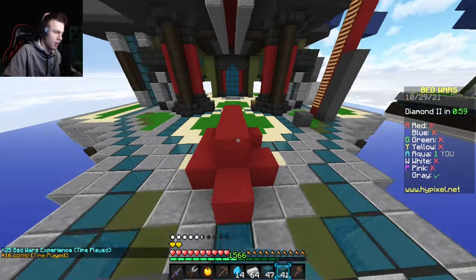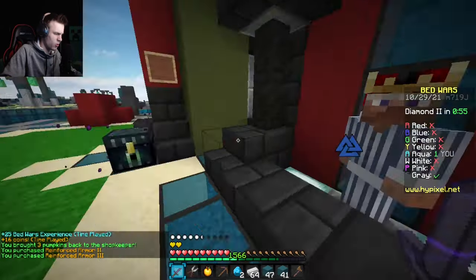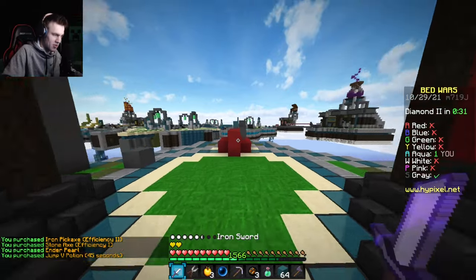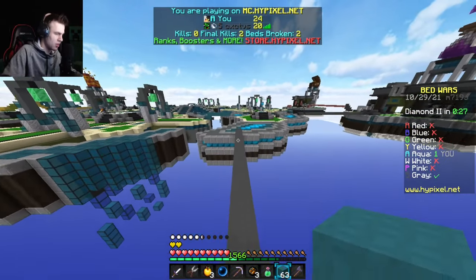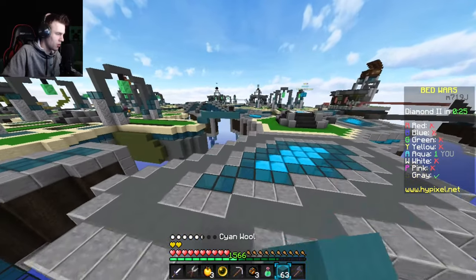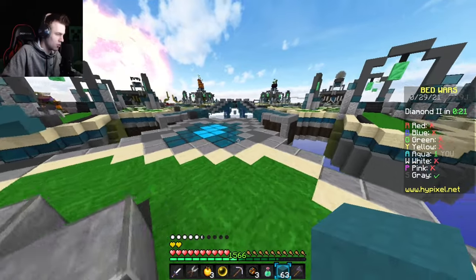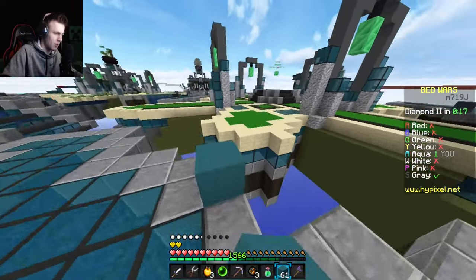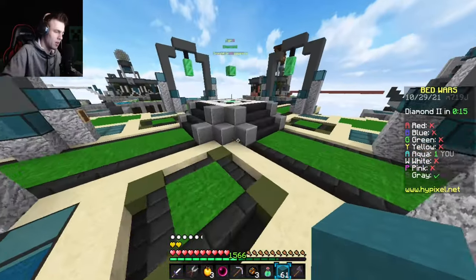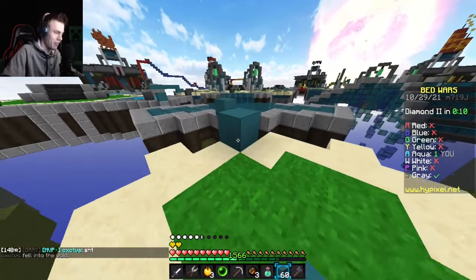We're heading over to red's base — my new home. I killed them so it's only fair I can take their home. My current hotbar: full set of tools, a pearl, and a jump boost potion. Gray team is here looking to fight. I feel like they'll have fireballs — the iron spawns pretty quickly on this map. They fell in the void!